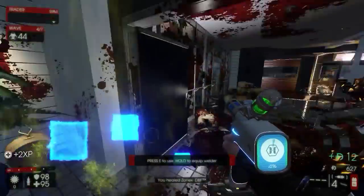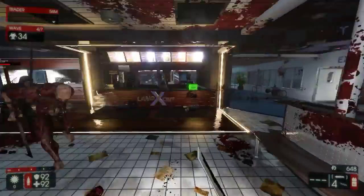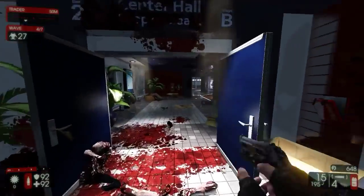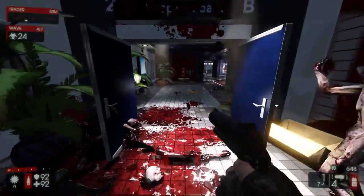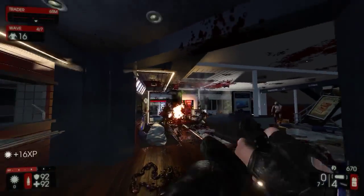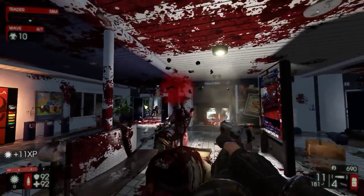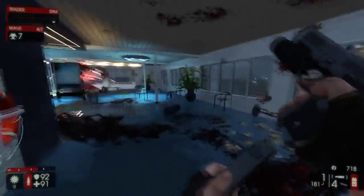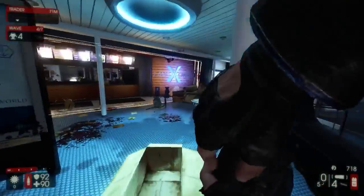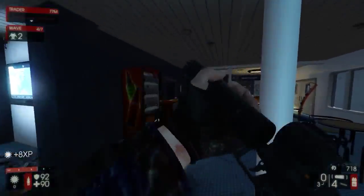We might want to heal. There's a cloaker. I was pressing one for my grenade pistol and it wasn't there — I panicked, but it's actually under the secondary. It's weird you don't get much money as a Demolitionist at all. You're blowing up loads of Zeds but you get like no money.